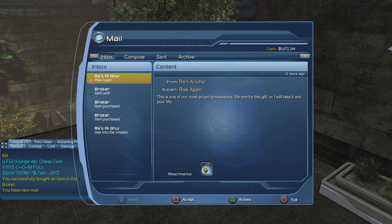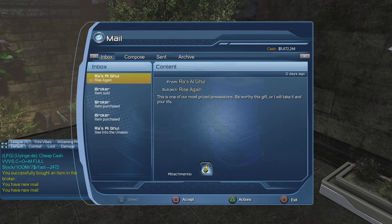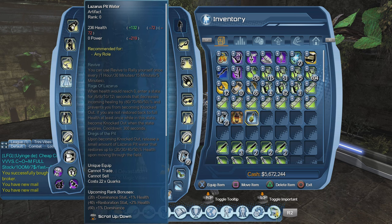And there we have the Lazarus Spit Water in the mail — from Ra's al Ghul: Rise Again. Let's collect that. There we have our Lazarus Spit Water — a very strong artifact for tanking, good for elite plus and elite content, also good for Survival Mode. You can also use it as a DPS or healer and swap it in during content, but it's mainly used for tanking.